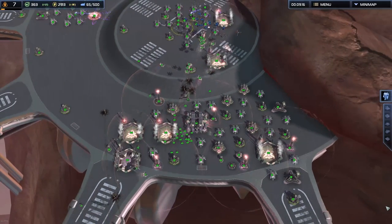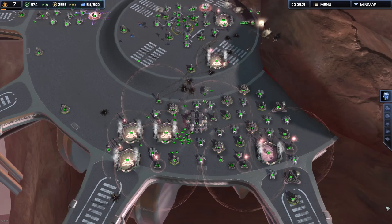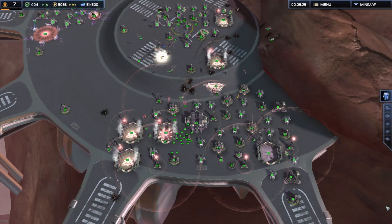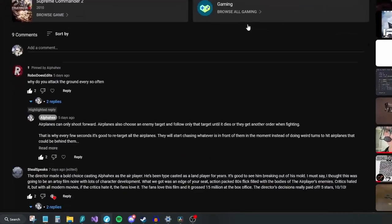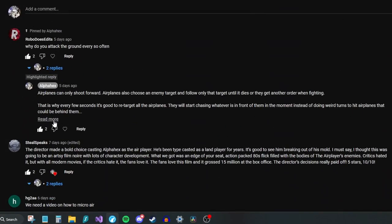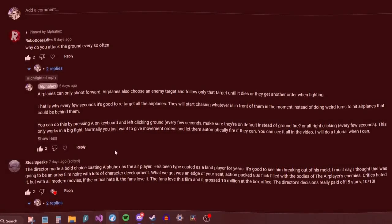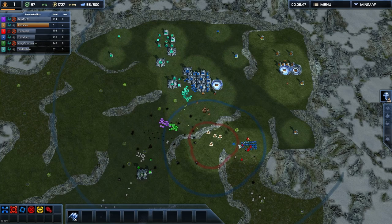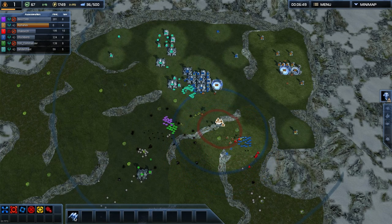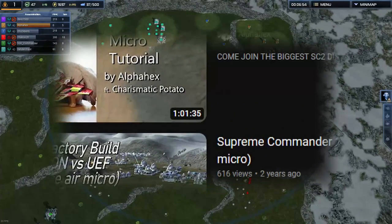Airplanes. Why do they feel completely overpowered when somebody else is using them, but when you try them it seems they all die instantly? And then you look at some pro replays or gameplay footage and it's all - why do you attack the ground every so often? Obviously there's a need for a short tutorial where I explain things as simply as possible. I've actually already done a video on this, but it was an hour long. Alright, we can do better than that.